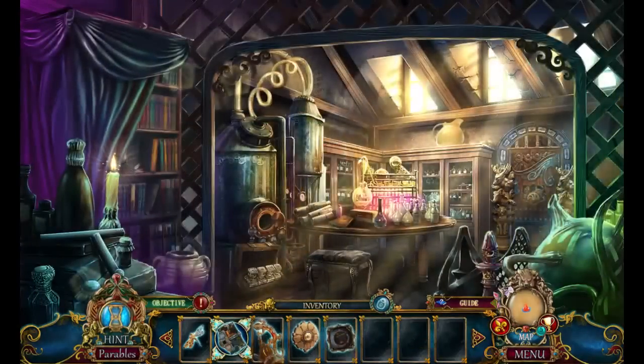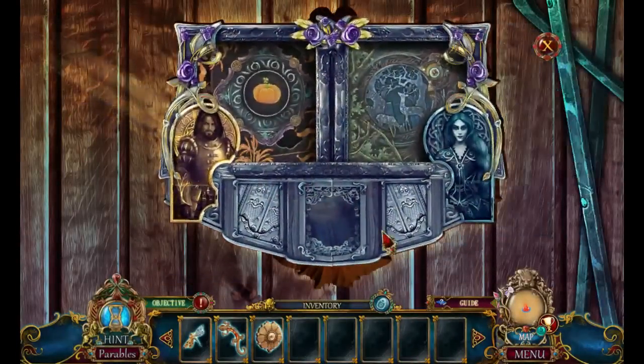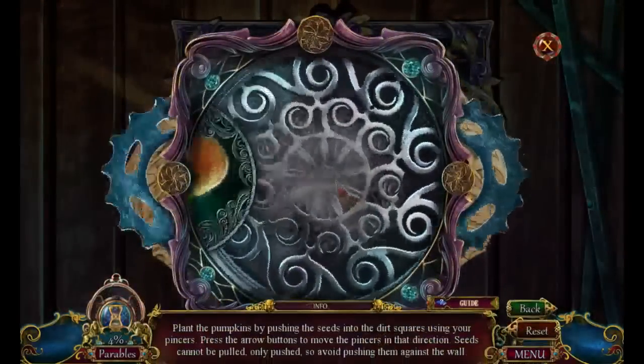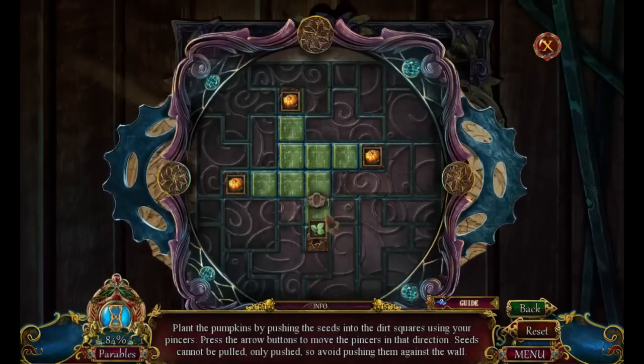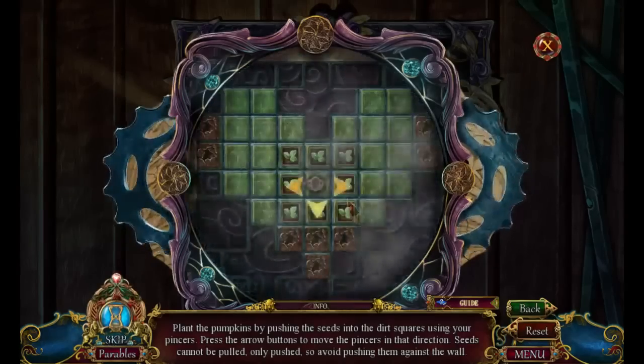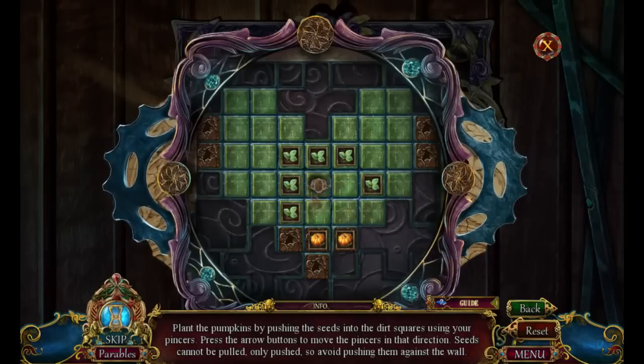And we have the pumpkin sea token. And now we have the mechanical board — I think this is where the demo ends. Plant the pumpkins by pushing the seeds into the dirt squares using your pincers. I think this is relatively straightforward. Wait, how many times do we have to do this? A lot. This is already difficult. I might have actually already messed this up. How in the world am I supposed to do this?